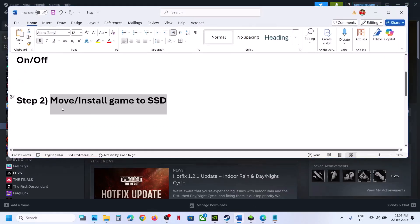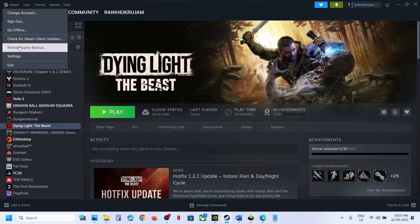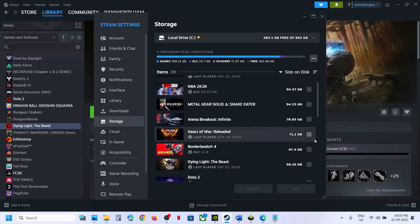If still not working, the next step is to move or install the game to an SSD. This has worked for many players, so it might work for you — SSD is required. Go to Steam, then go to Steam Settings, then go to Storage, and make sure your SSD is connected.